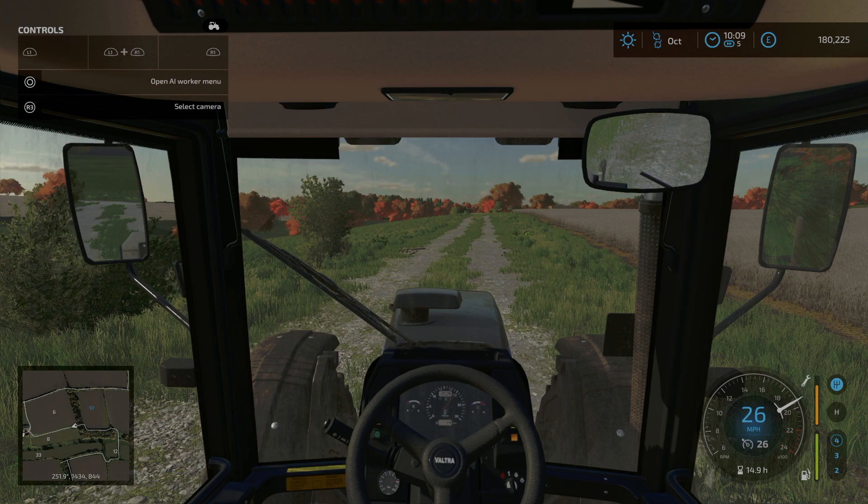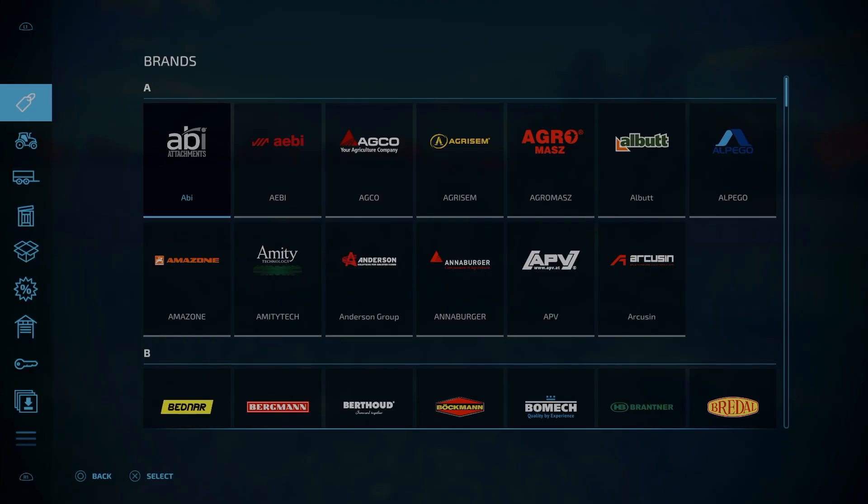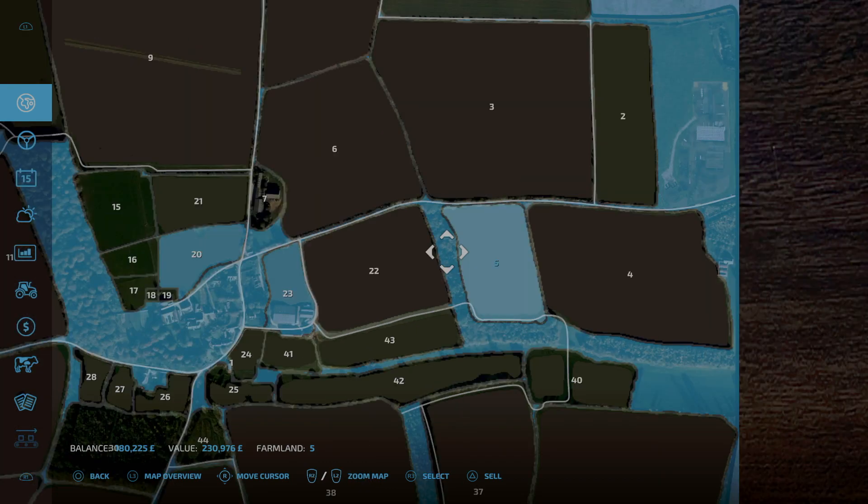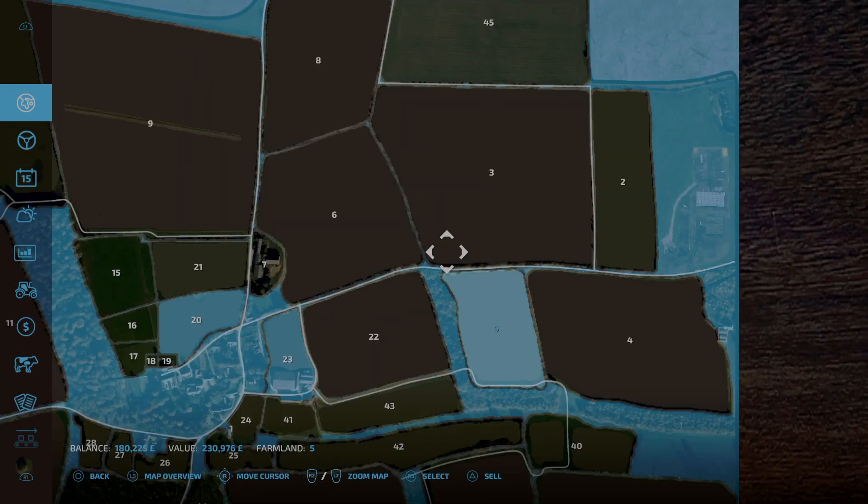I do want to get this field though — this field here, field 22. It is £342,000. Now if we sold field 5 for a bit and just alternate between them, I could get that and get that prepped ready.